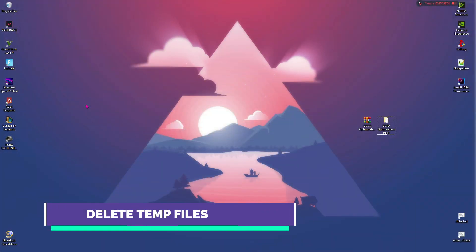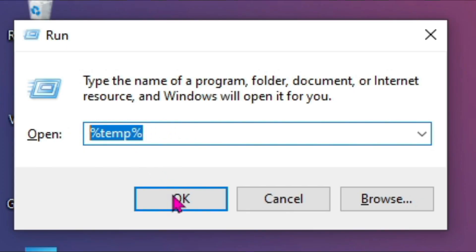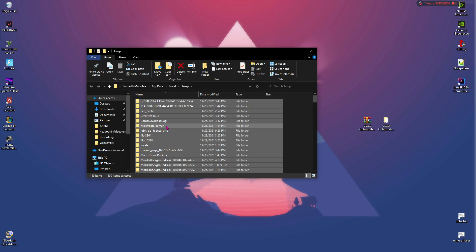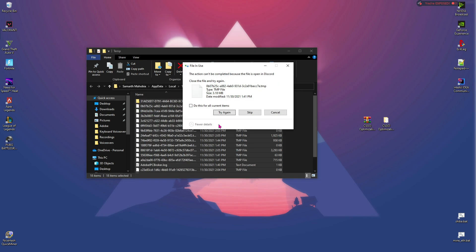Next thing is to delete the temporary files. Press Windows and R together and type in %temp% and click OK, then delete all of the unwanted temporary files. Note that these are temporary files so deleting them won't do any harm to your PC. Now some files won't be deleted because they are being used by your PC, so click on the checkbox and then hit skip.